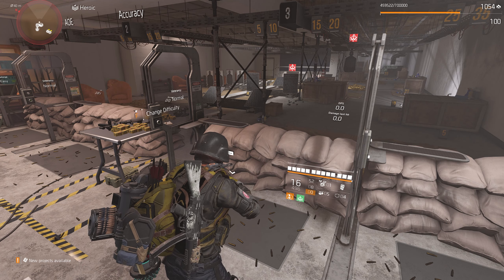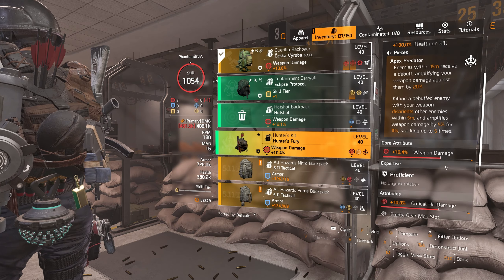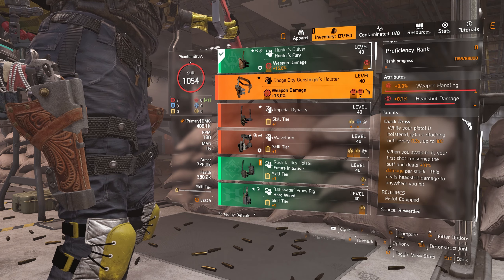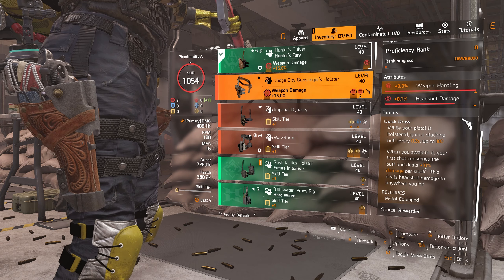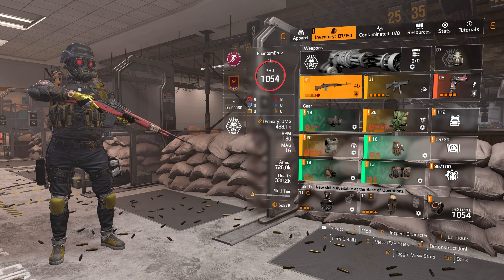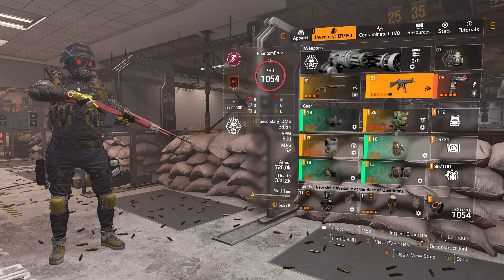There are a couple of items you can switch out. First, the Liberty pistol — you could swap it for the Vanguish. You could also switch the backpack for another Hunter's Fury piece, which gives you Overwhelming Force: increases the disorientate radius on Apex Predator kills from 5 meters to 10 meters. You could also swap your holster for the Dodge City Gunslinger holster, which gives Quick Draw — while your pistol is holstered, gain a stacking buff every 0.3 seconds up to 100; when you swap to it, your first shot consumes the buff and deals 10% damage per stack as headshot damage wherever you hit. I'd also recommend trying an AR like the P416 if you prefer close-to-medium range engagements over the rifle's long-range focus.